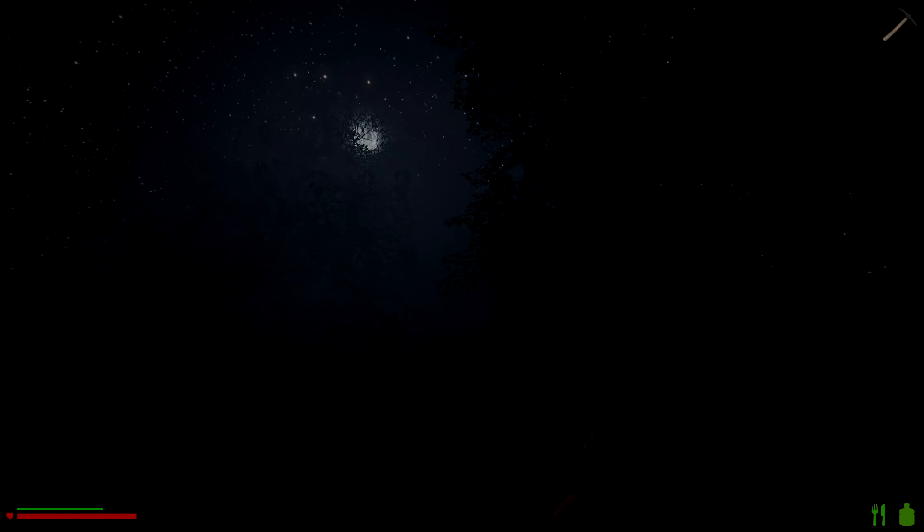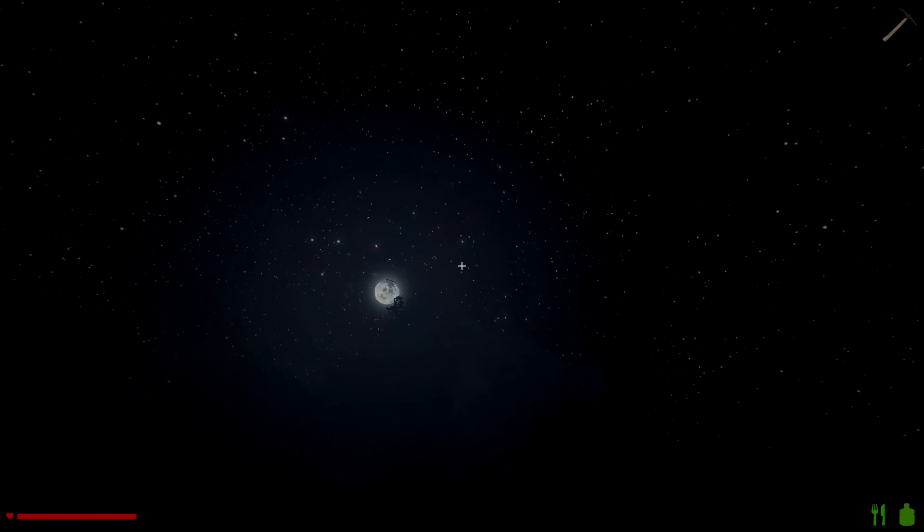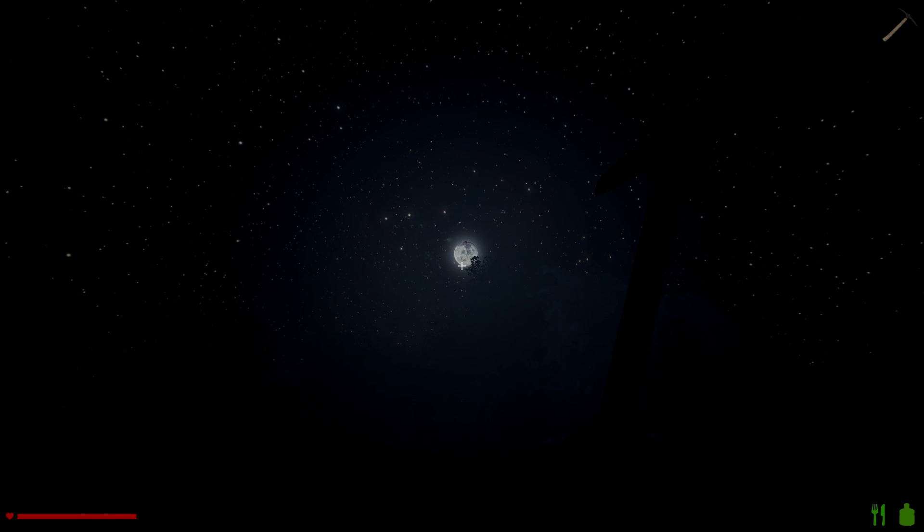It gets pretty foggy at night — got the big moon and the fog and the trees. It's beautiful. The sky looks really nice — it's a very nice sky. Some diversity in how far the lights are away. Stars — the moon looks really good, it's moving as it should be. It's like a new dawn for Rising World.